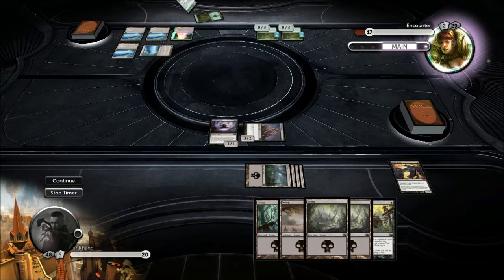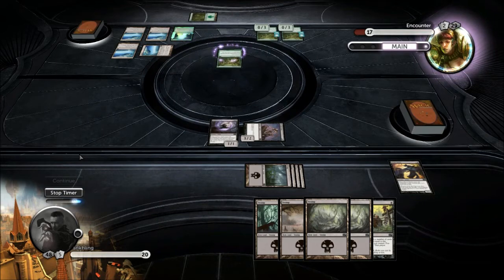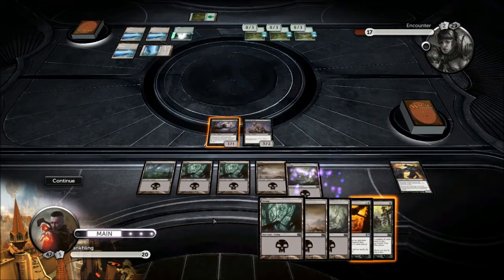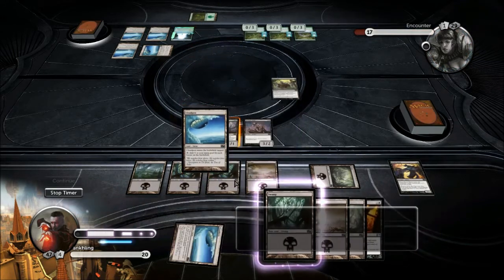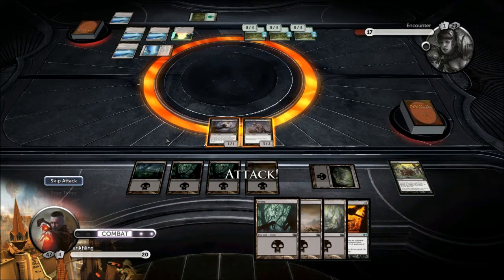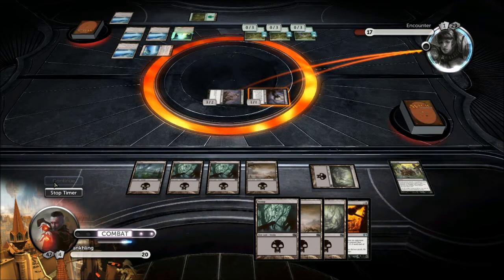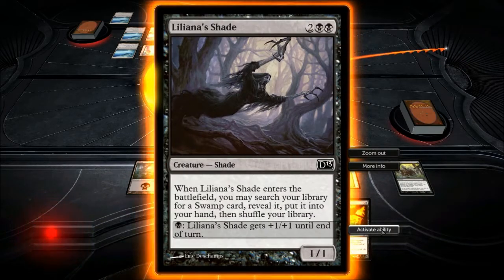Innocent Blood would be poor here because we threw away our best Innocent Blood creature. We're going to make the opponent discard this next turn — that would be very handy. That card's awful. We're going to go ahead and discard a card from her — Cloud Post. And attack. Now if she doesn't block the Shade, I'm happy. But her blocking the Shade is fine too.